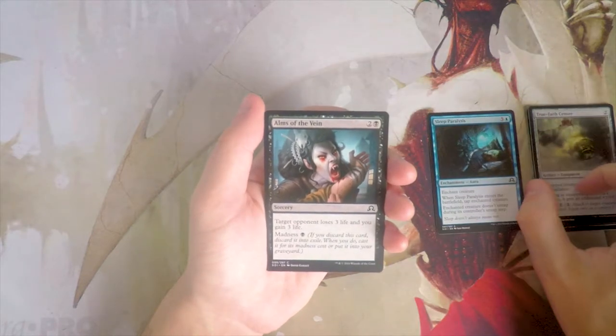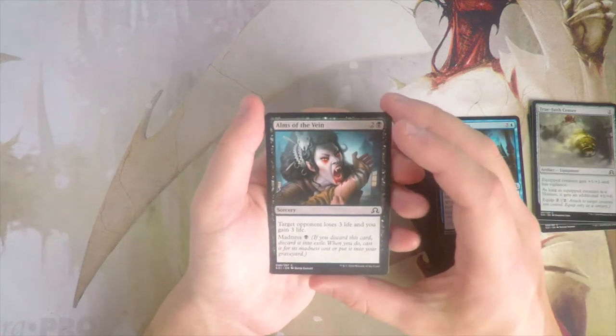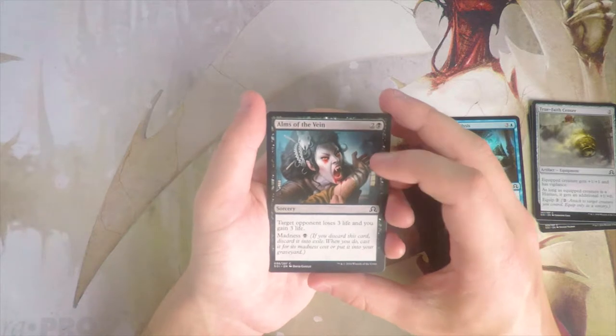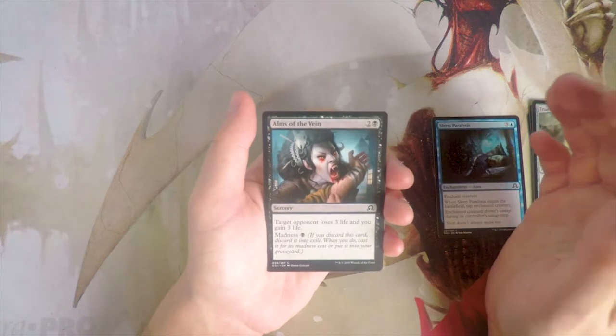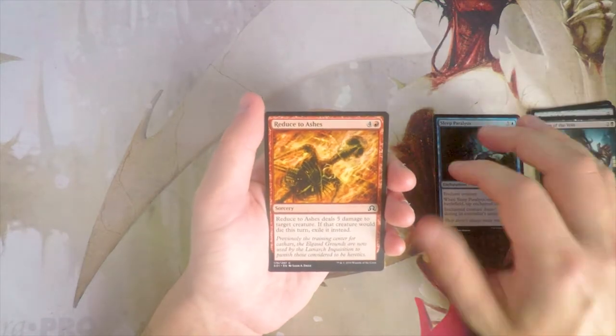Alms of the Vein — two and a black for a sorcery. Target opponent loses three life and you gain three life. It also has a madness cost of one black. I don't really like cards like this — straight-up drain life cards unless they're game-winning. This only deals three and gains three, which is fine but really not all that exciting.